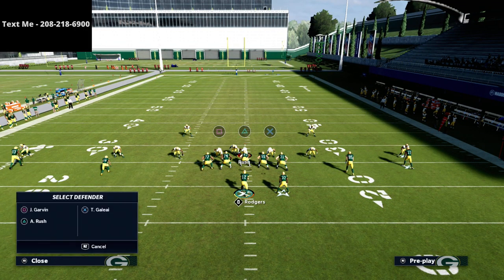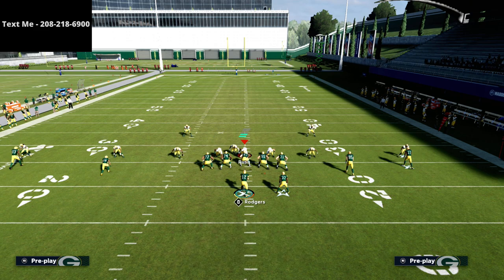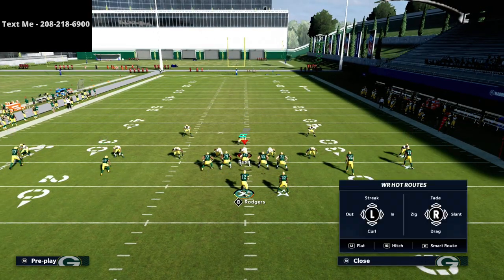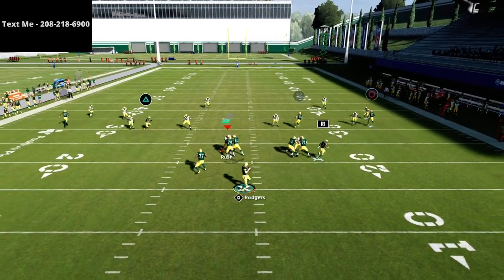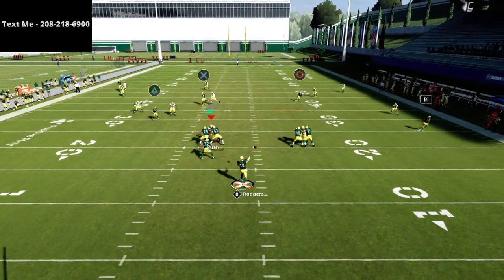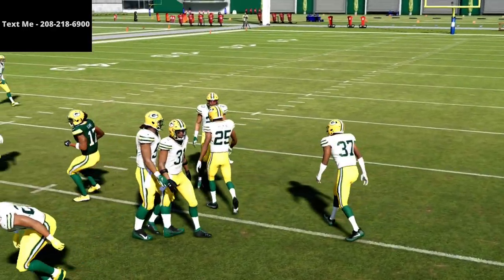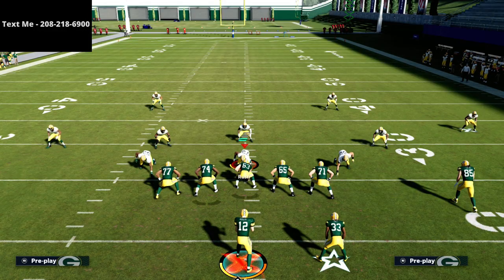What that's going to mean is this is going to isolate their user. Now let's say their user says no more crossing routes — I'm taking the crossing route away. Well, as you can imagine, he goes with the crosser and we're just going to sit down right in that zone. That's about a 20-yard completion against Mabel coverage — really simple and really effective.